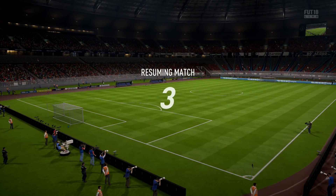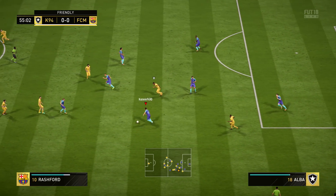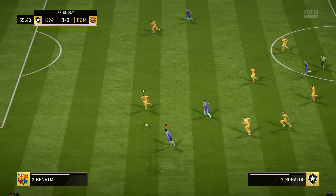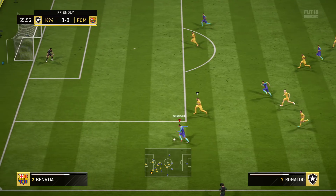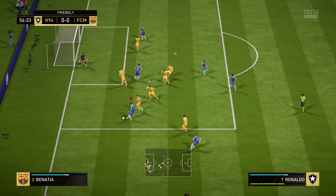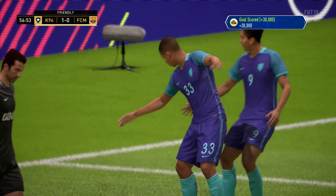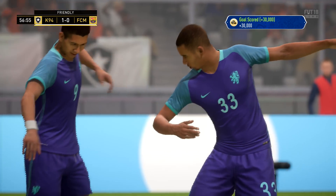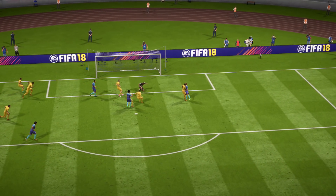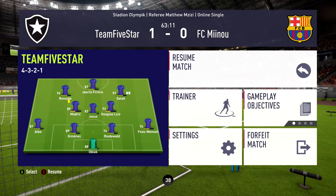At halftime it was still 0-0 despite us having more chances, so I decided to bring on Gabriel Jesus for Grij, the silver player from Liverpool we still need to replace. In the second half we go 1-2 with Ronaldo and Firmino on the left. Ronaldo with some skills trying to find a gap to cross it in - we managed to cross it in, the goalkeeper came out to punch it away but completely failed. And then it's the golden substitute Jesus who heads it in and gives us the lead.